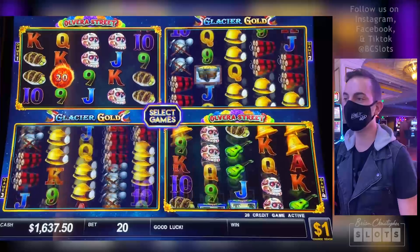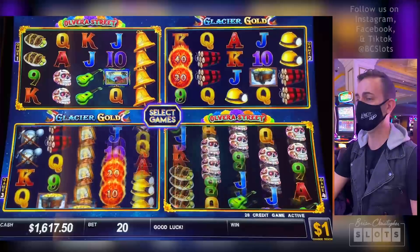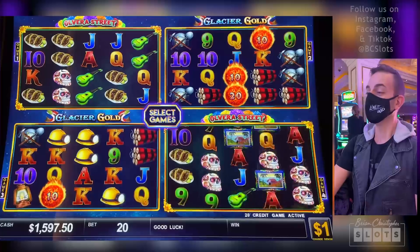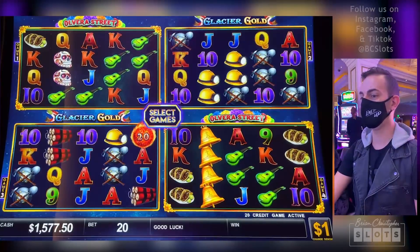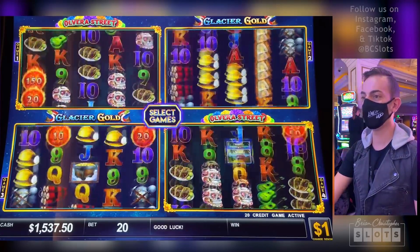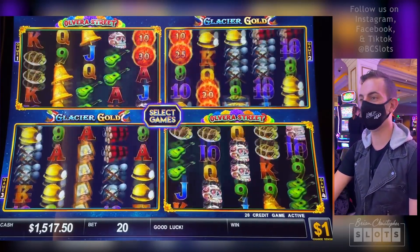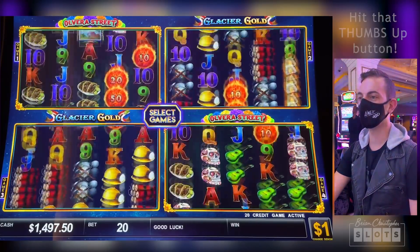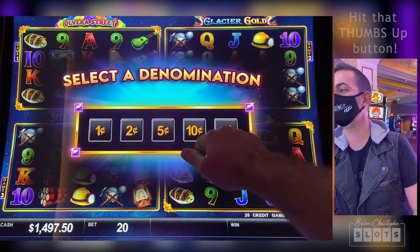Come on, four fireballs — do it. Just four. One off. We're in for $425 now — it's getting serious. I should have stayed at my $7.50 bet. You get a little greedy and you're like, you're paying me so well. We're in for $500 — I'm going back to $15. That was the sweet spot.